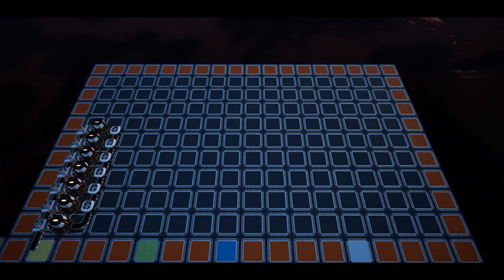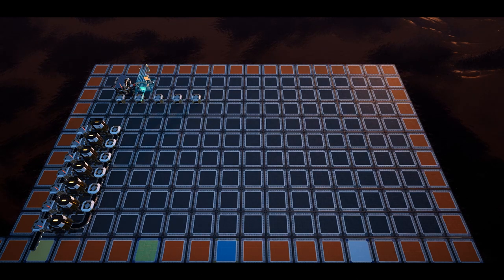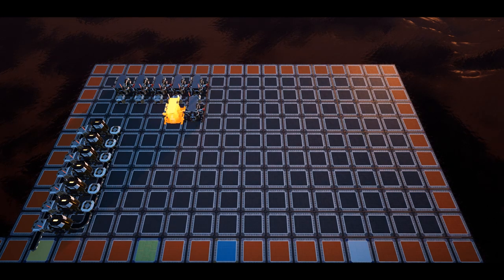With Caterium ingots now flowing to the top of the fifth row of the second column, we will now place our nine constructors for quick wire. Place the first constructor in the second column spanning the eighth and ninth row. In front of this, place a splitter flowing into the constructor, then place four more splitters parallel to this one in the middle of the third, fourth, fifth, and sixth columns flowing to the right of the grid.